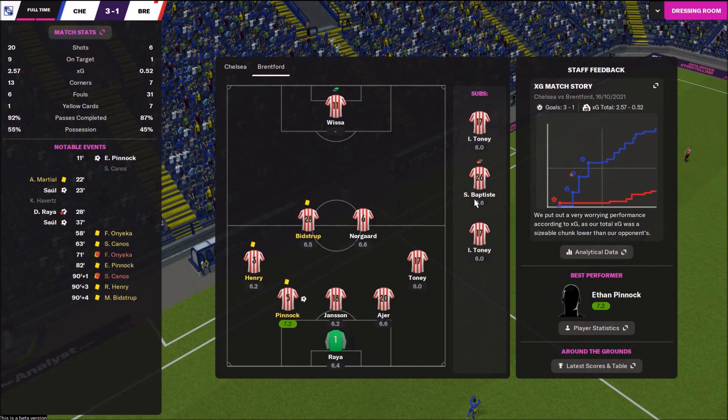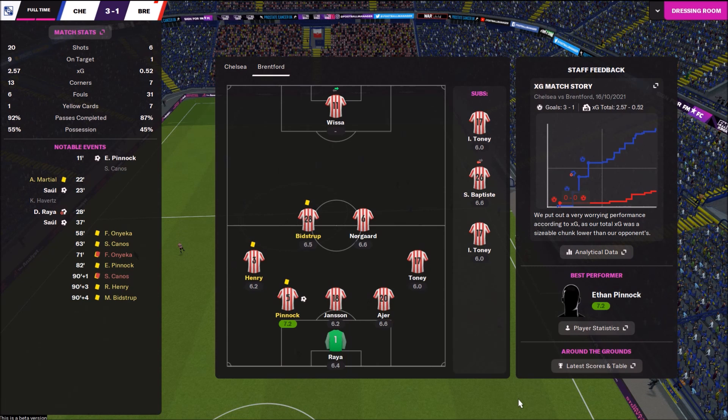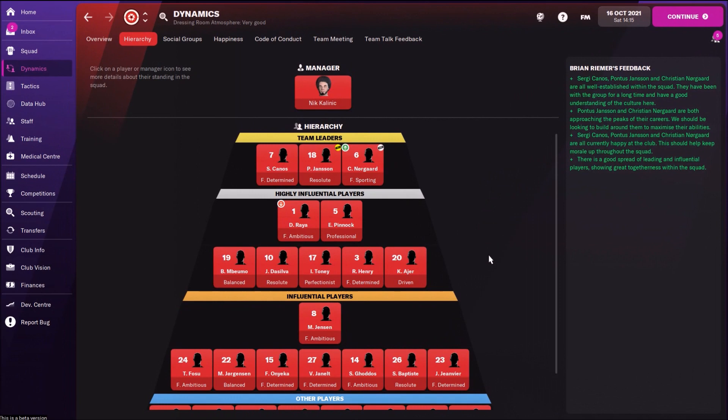3-1, not bad. I didn't expect that we could win this one. Still need to test tactics, still need to check some other things. At the end of this team and tactics guide we see that you should not worry about team leaders — that's very important. You have Canos, Janssen, and Norgaard as team leaders, and that's very important. A team without team leaders won't make good results. You can't sell all of them — you need to keep at least two of them if you want to make your players happy and play some nice football.